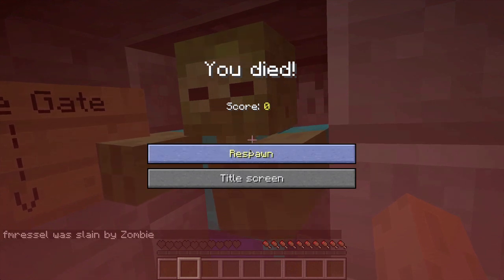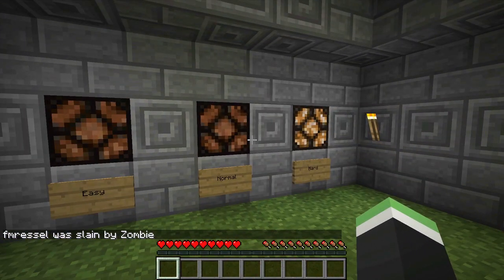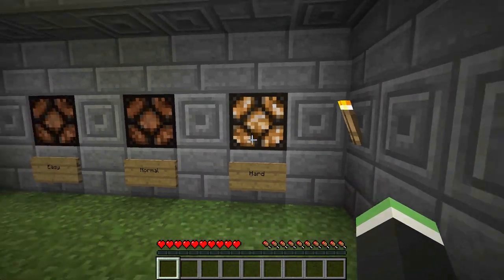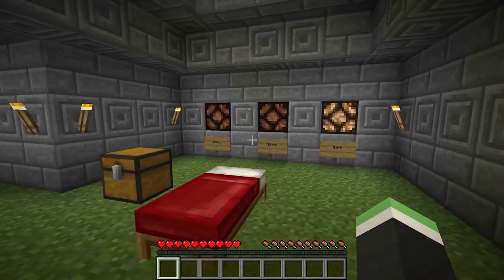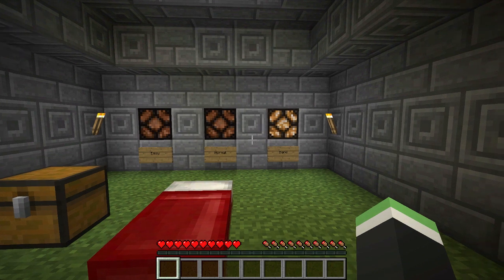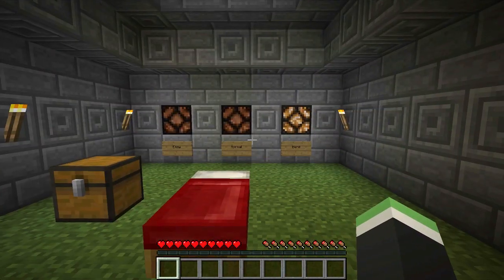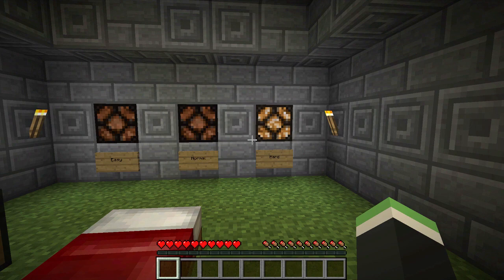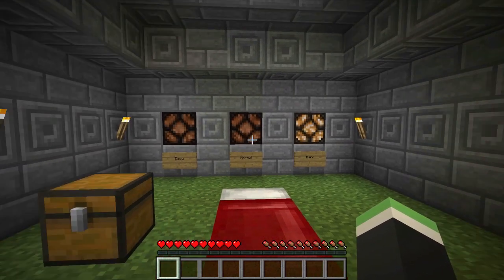Don't punch the zombie because it will mess up the whole detection. Once you respawn and turn around, you'll see right here that it does indeed detect your difficulty. If you don't believe me, you can download the world in the description below - that's really the only way a skeptic is going to believe this.